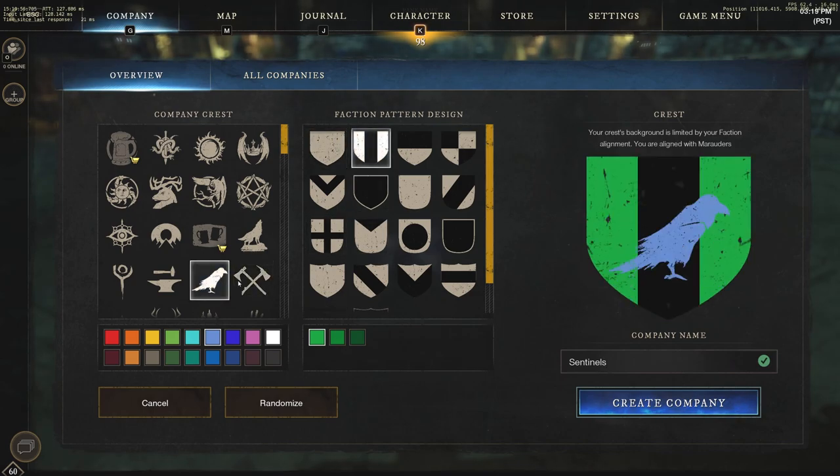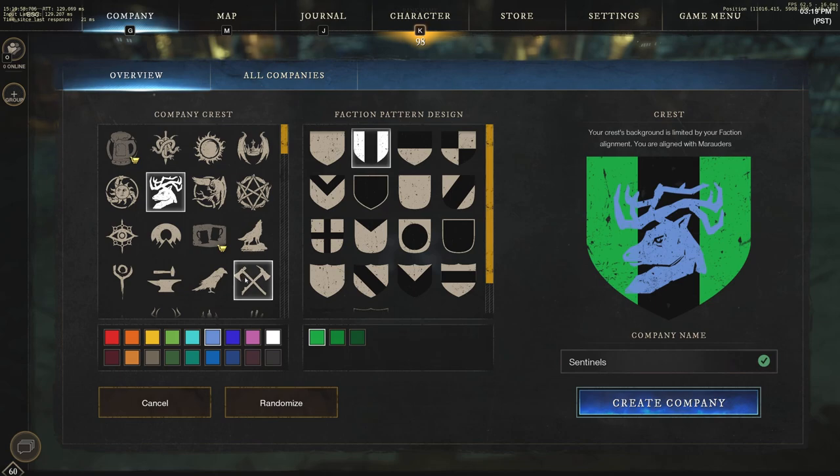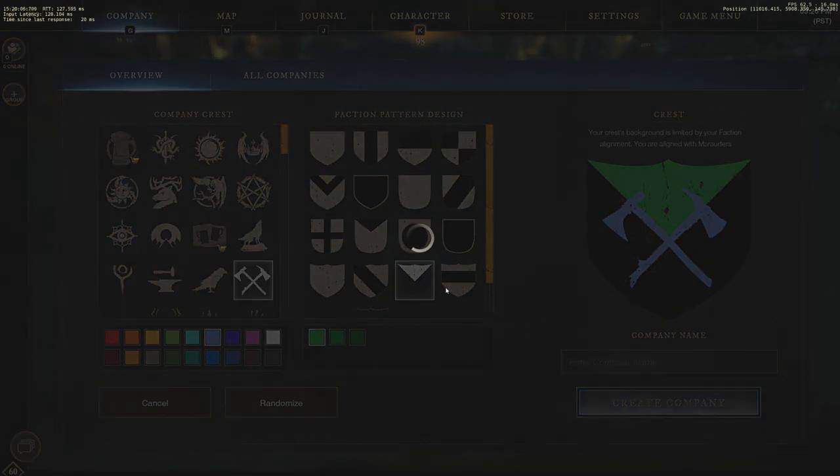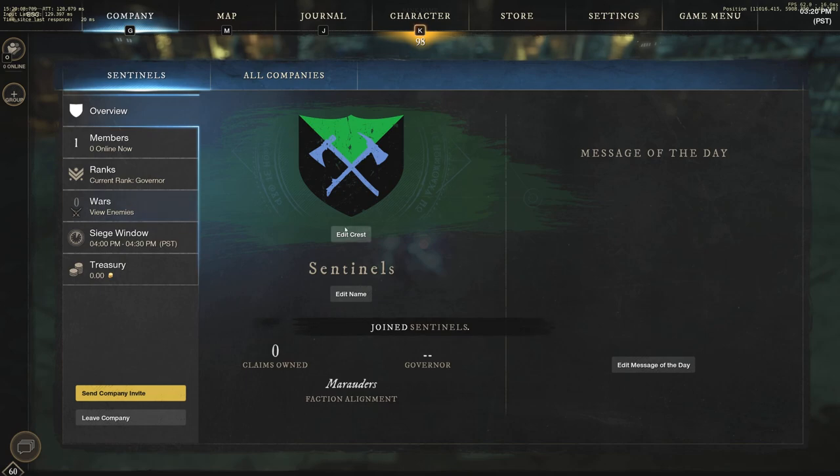You can change your pattern around, change what you want it to look like — whatever you do want it to look like. Once you have it selected, once you have your colors picked out, you can actually create your company. From there you have your company created, and now you can see you can edit your crest and edit the name.